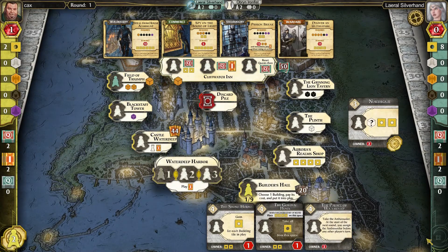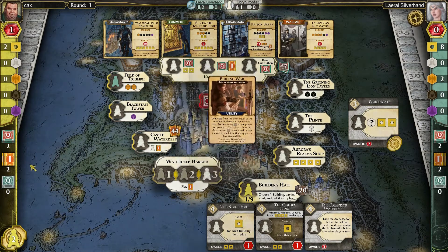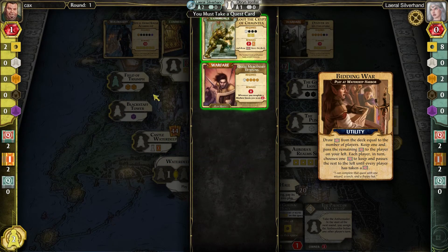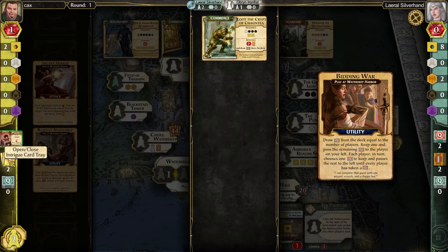I'm going to try in this game a very different strategy. I'm going to actually try to go with a complete money train here and not worry about anything except for the money train. I'll just take one card here — it doesn't really matter which one it is. I'm going to take a look at my intrigue cards real quick.